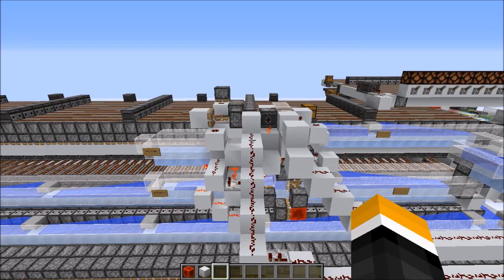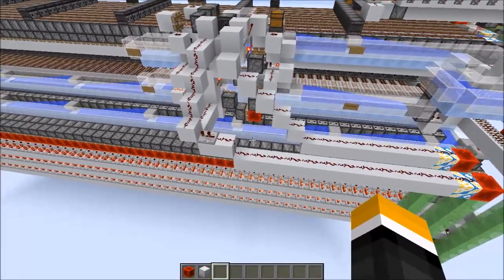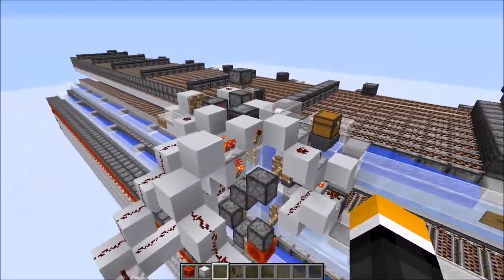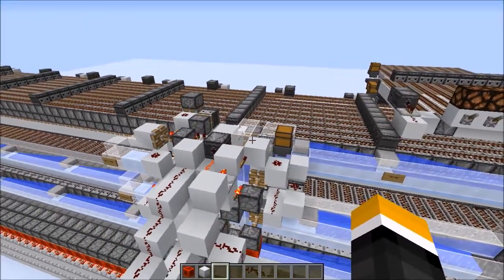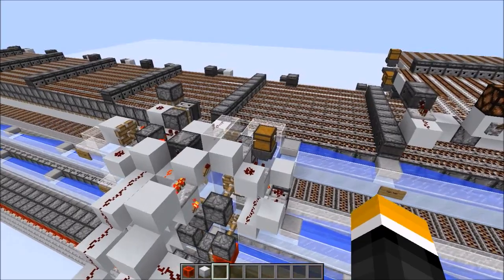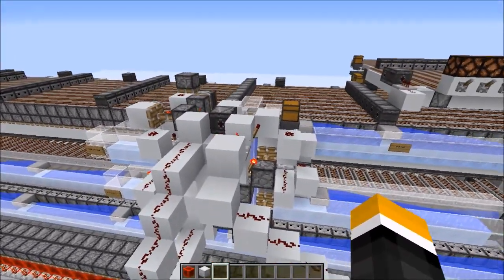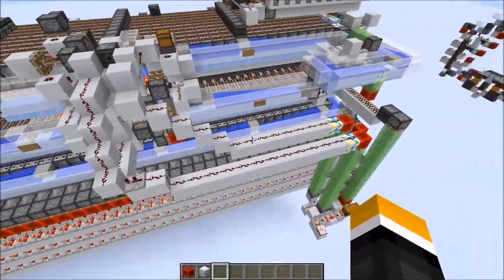Hopefully by now I've convinced you that you can do really cool stuff by having a comparator reading from every chest. But to do that cool stuff, unfortunately we need some pretty complicated redstone. Over here we have the brain of the machine. This is what decides what to do with the shulker boxes that come in from the variable sorter.